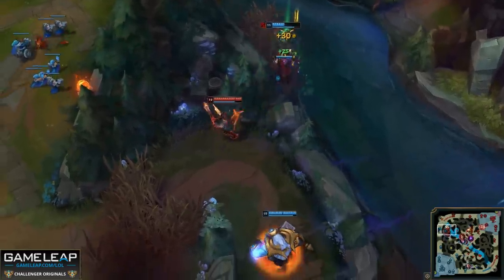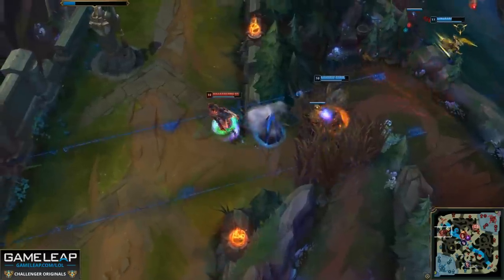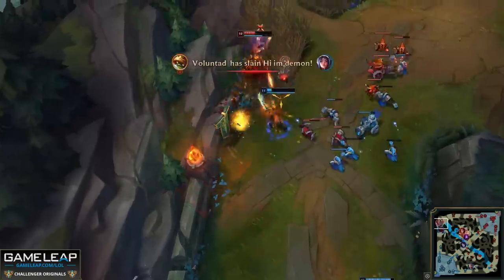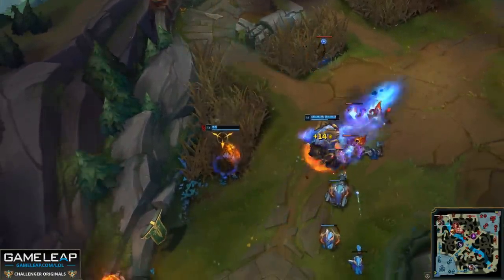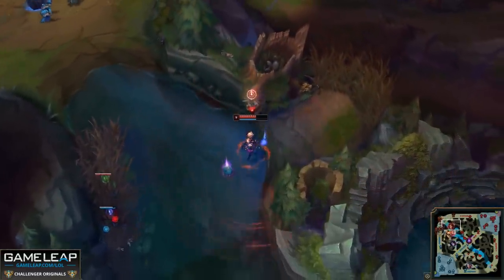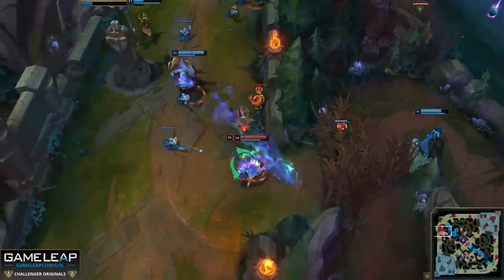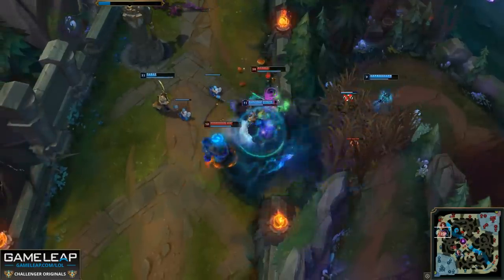You want to put control wards in key strategic positions that you can defend. The pixel brush is a popular place for control wards — if you control the pixel brush, you generally control that side's scuttle crab. If you see an enemy walking toward one of your control wards and it's within your ability to defend it, you absolutely should do so. Don't allow them to clear your ward for free, and don't let them earn 25 gold for free.